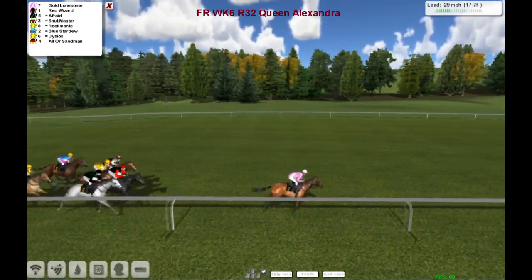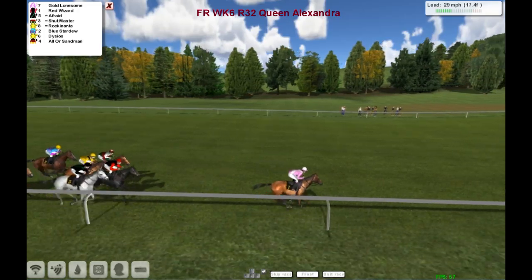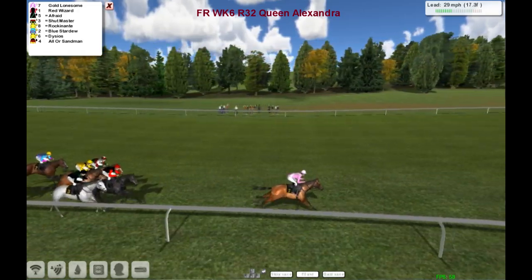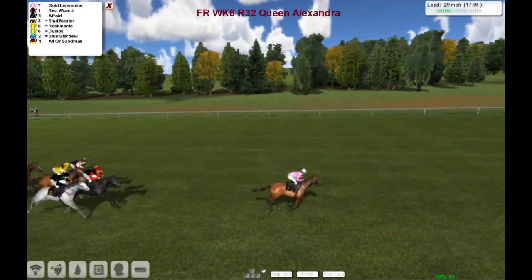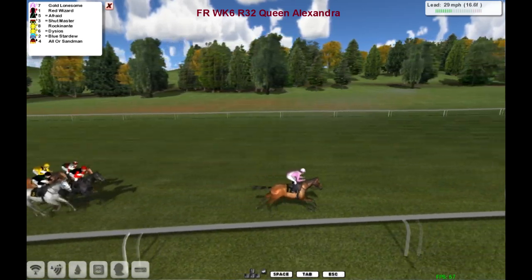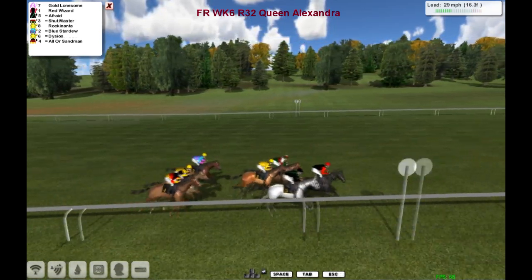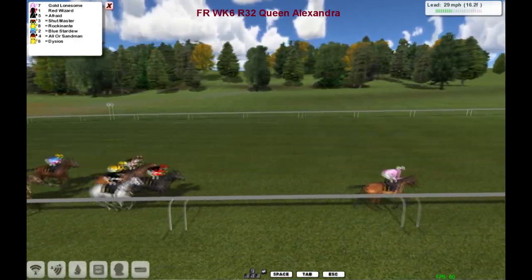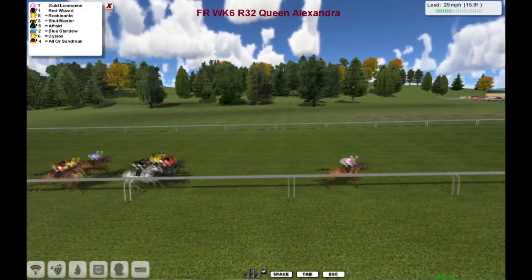So, no pace at all. Gold Lonesome leads — leads by at least three. Three to four to Red Wizard, Afraid, Shutmaster, Rockinanti, Blue Stardew, Orla, Sandman and Diceos.